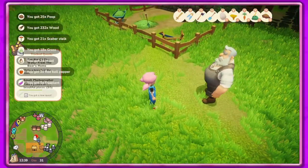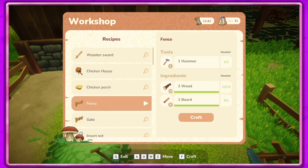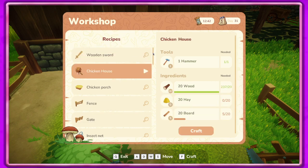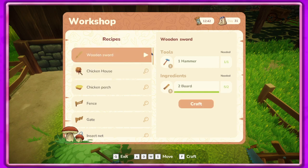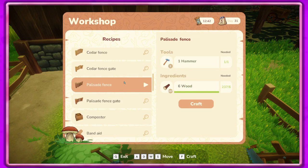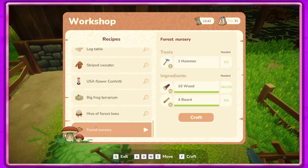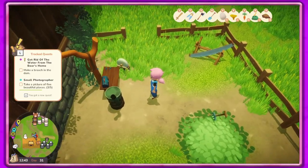We collected 232 wood - awesome, that's a lot. Thanks Grandpa! So we need to make more fence - I think this is the one I have around the vegetables. I think that'll be enough. Then we need to go down here and make a forest nursery - we'll make one for now.